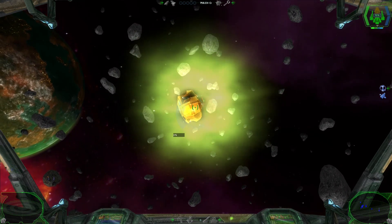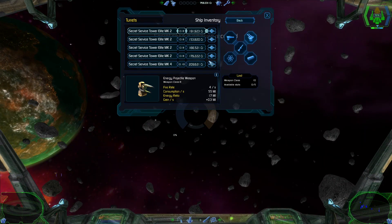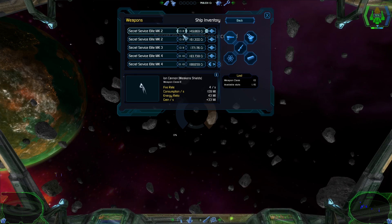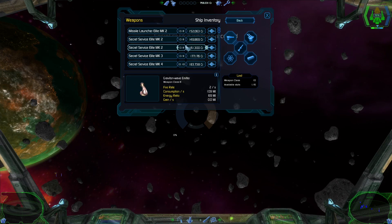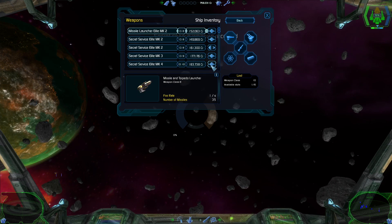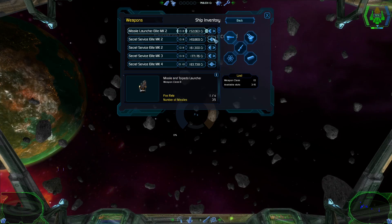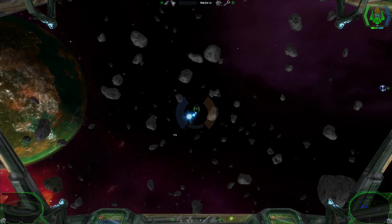The game prioritizes front weapons over turret weapons when it upgrades the weapons that you get. So now we should be getting a normal — yes, now we have a laser weapon here. We are going to unequip the Graviton wave emitter and instead equip the full weapon. You know what, I want to see that fire by its lonesome. Let's just unequip all other weapons and see what the full weapon looks like.